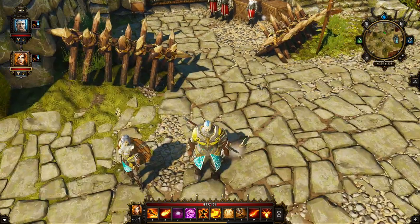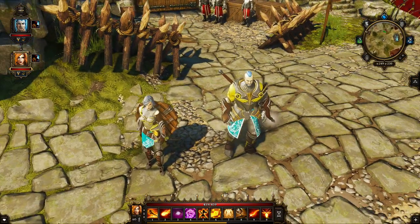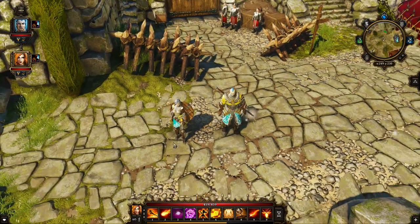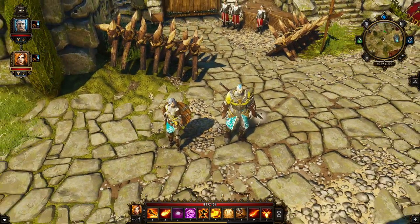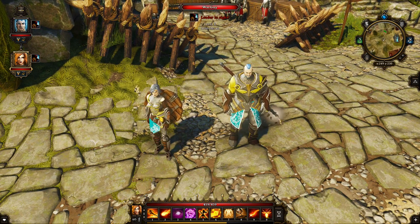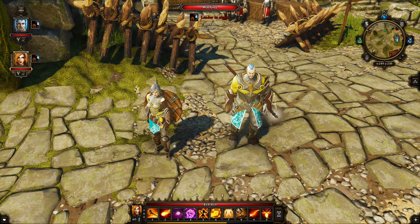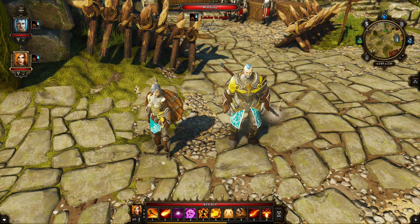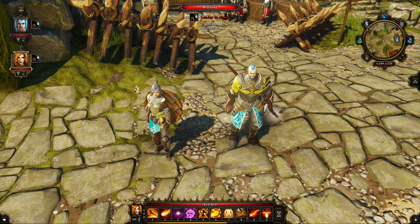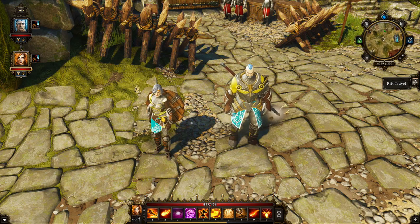As a quick FYI, you can actually modify your character's appearance later in the game using a special mirror. You can even change your gender — it's basically the initial character creation screen without the skill or stat modifications. So if you really dislike your character's look, you're not locked in forever.